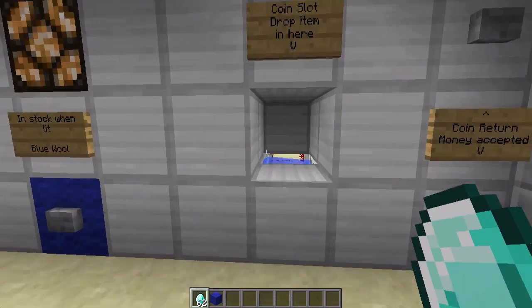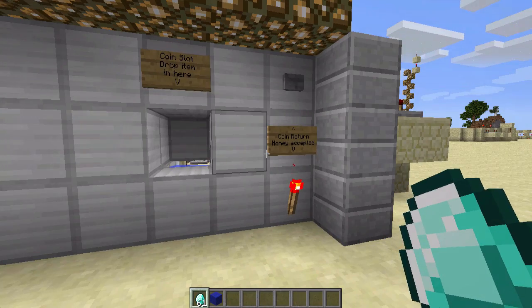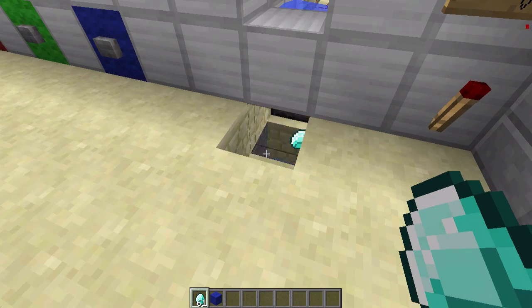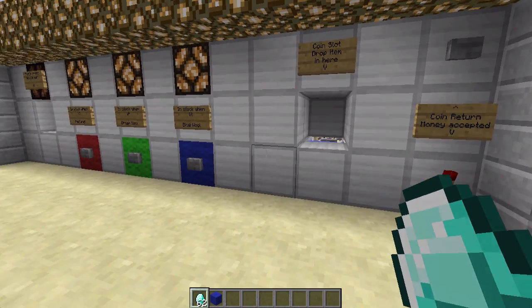Let's just say I wanted to buy something, but then I changed my mind. I can come over here and return my money. Here's my diamond — go pick it up, and I have it back.